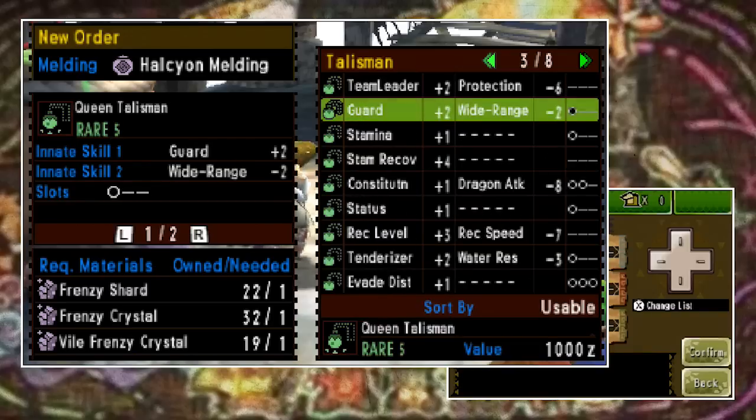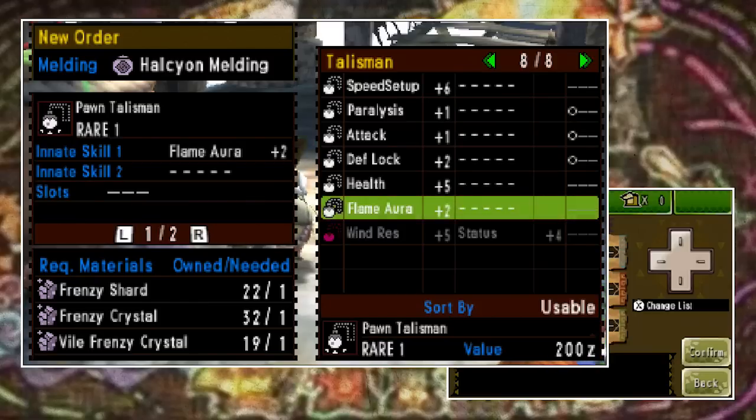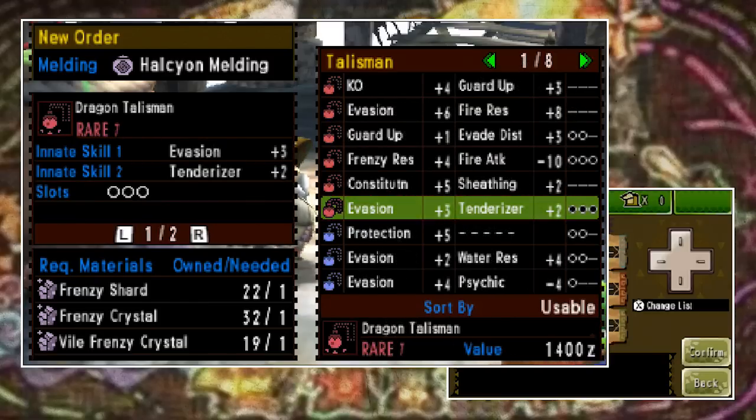The talismans you can use will be lit up and the ones you can't will be dark. The results from this will vary and what you get in return is random — you can't put in two talismans of similar skills and expect the same or better in return. The actual skills are random, but what you can do is help influence the rarity you get back. In its most basic form, the rarer or better charms you put in, the better your results.